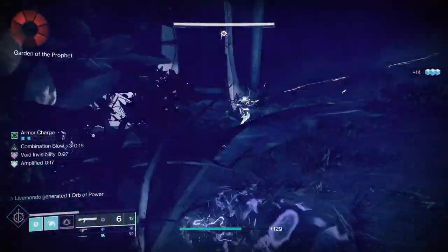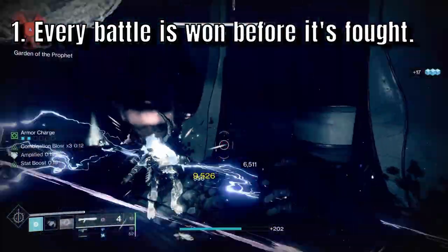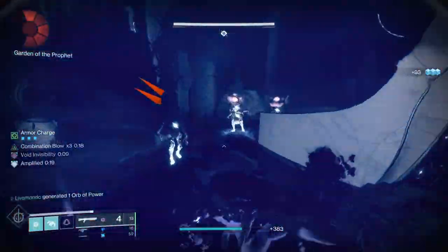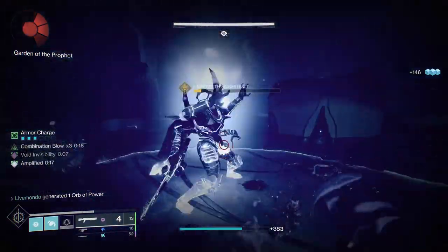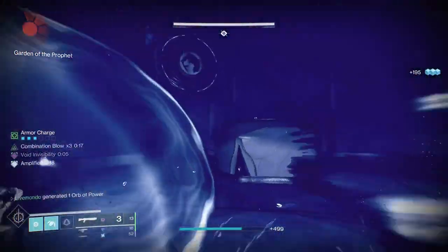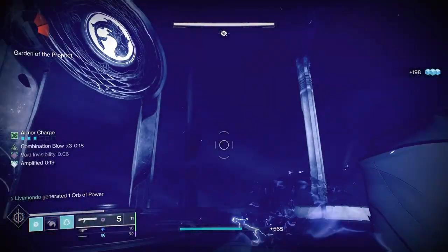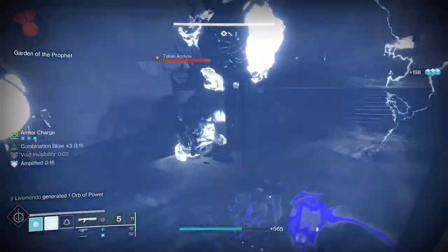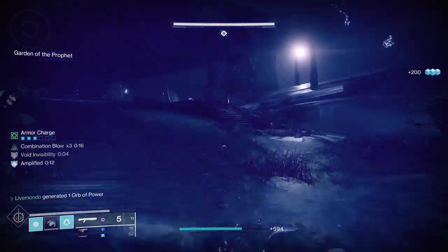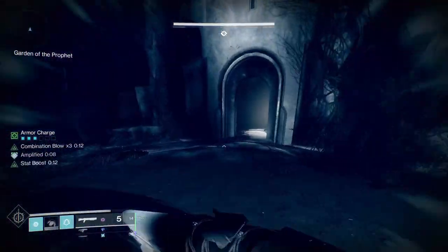So the first thing you need to start with is knowing the encounter you're going to face. We're doing this as if we're specking out to do a solo Grandmaster — it could be any Grandmaster. Knowing the encounter, knowing what you're going to face — the enemies, the way the encounter plays — is key. You can't do any of the other planning until you know what you're going to be facing.